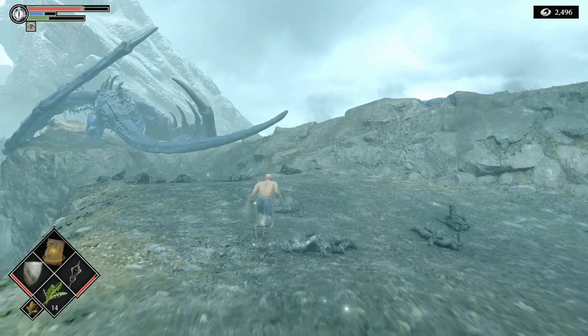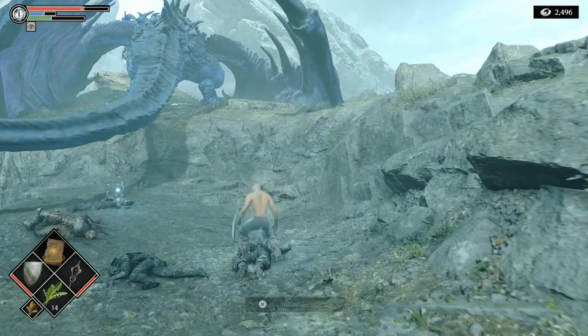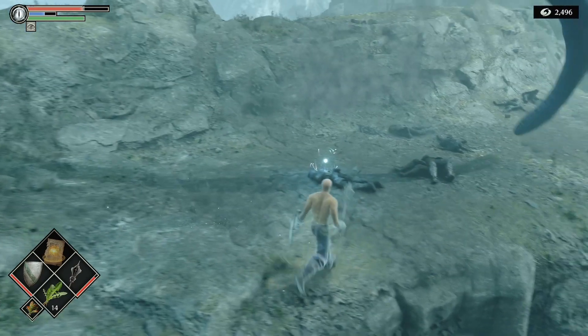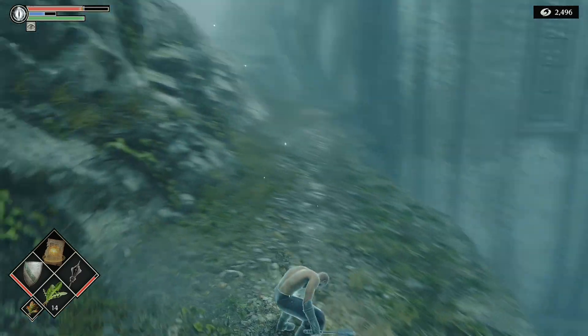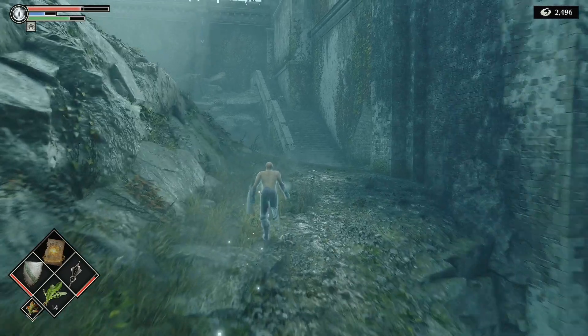This time we're gonna grab the last few items and then roll off the edge. Make sure to watch the tail and roll so you don't get hit by the blue dragon. Roll off the edge and run back up the stairs.